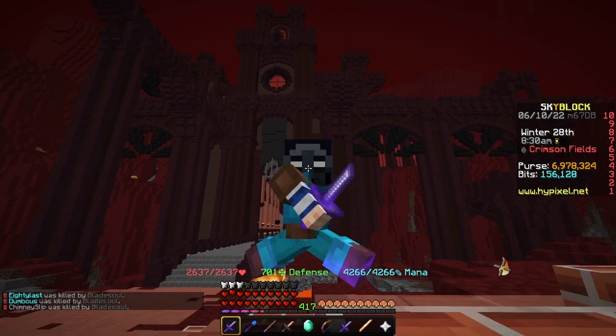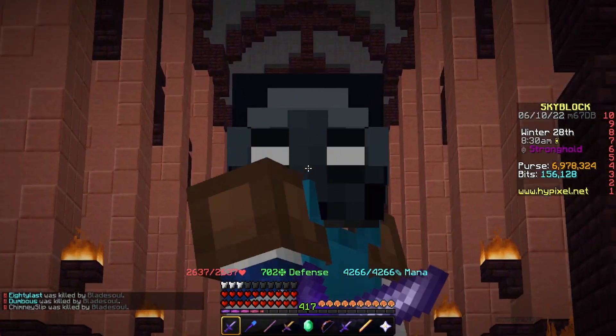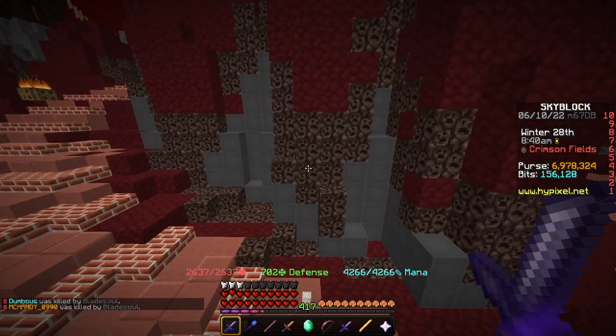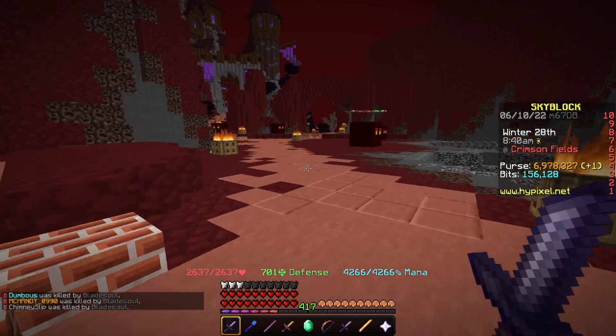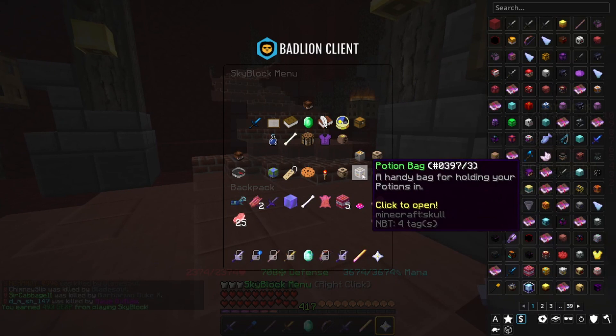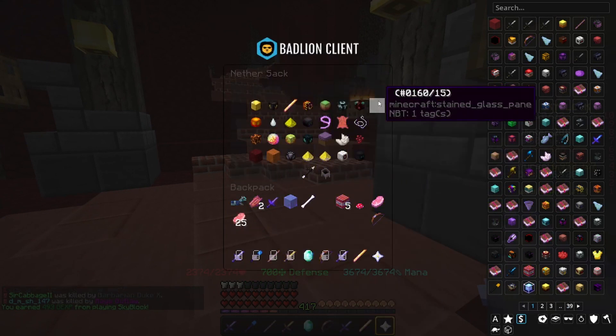Now we get to the more tried and true money-making methods: murdering helpless animals. I know, it always works. There's always a money-making method for murdering helpless animals. Also in the nether, there are a bunch of mobs we can see, and each different mob drops a different item into your sack. So you can see we have a bunch of different ones.